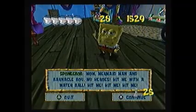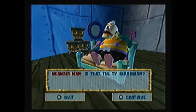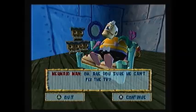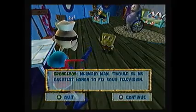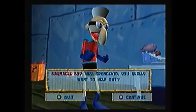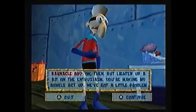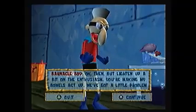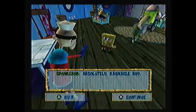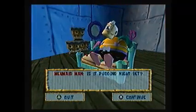Then you want to enter Shady Shoals, and this place obviously has the Mermelair. There's actually a sock here in Squidward's house area — just destroy everything, hang in the area, and you should get your reward that way.